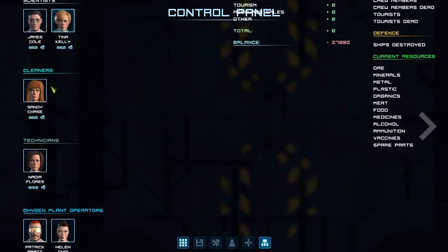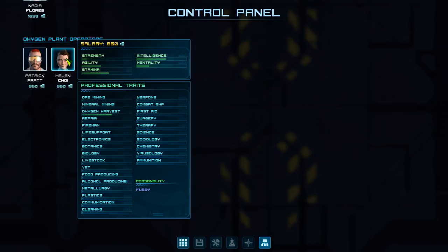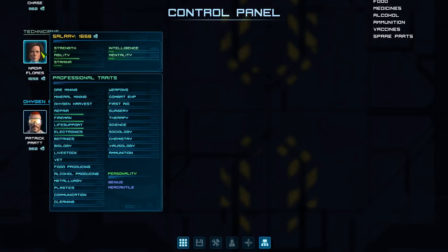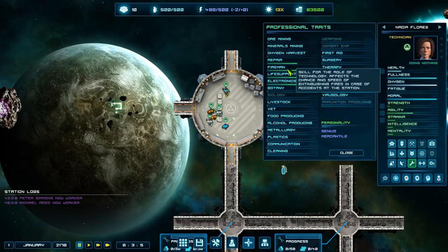Looking at personality traits: fussy means they don't gain skills while working. Altruist with bright personality cheers up everybody around them, which is really really good. Genius gives a 50% chance to get double experience at work. We already have a technician with genius - we could really use a genius working as a technician because they pick up skills really quickly.